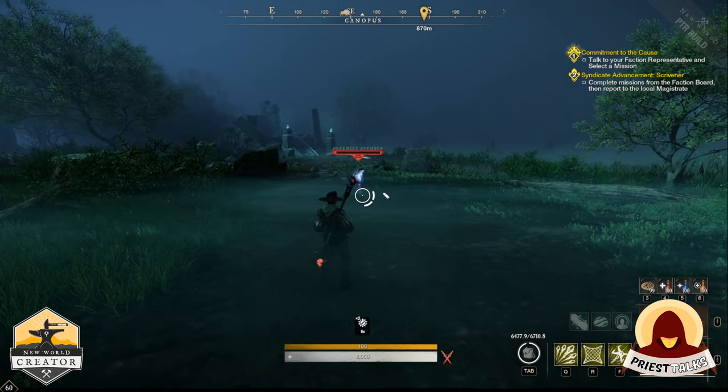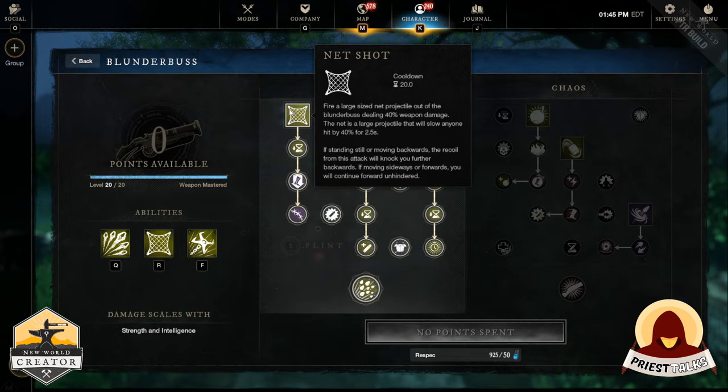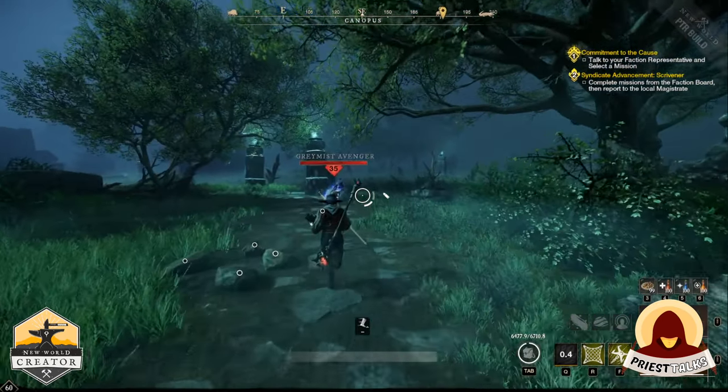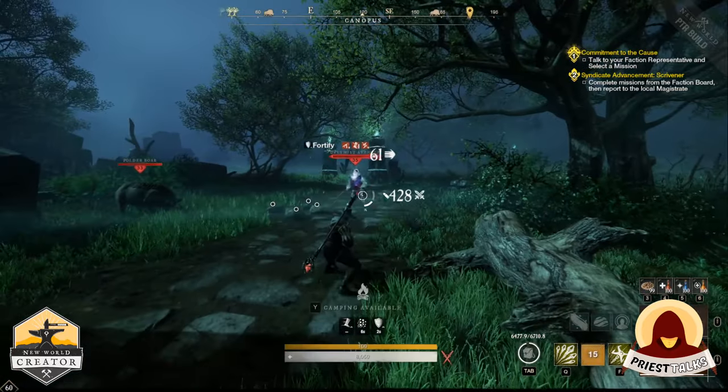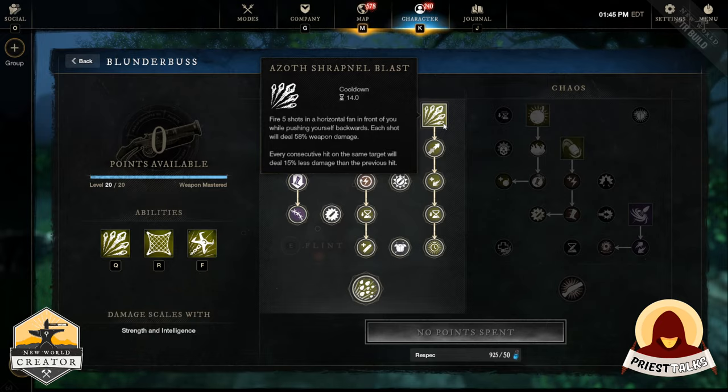There is no heavy attack. The left skill tree is the Containment tree, designed to close the gap, hold, and blast your enemies. The first skill is Net Shot — shoot a net that damages and slows enemies while knocking yourself back.